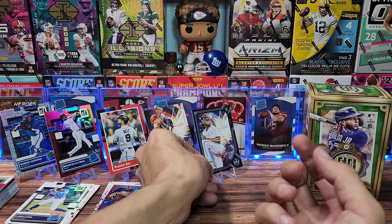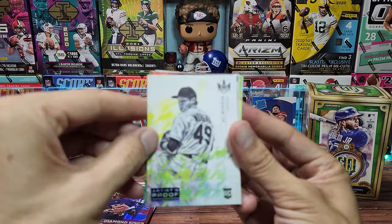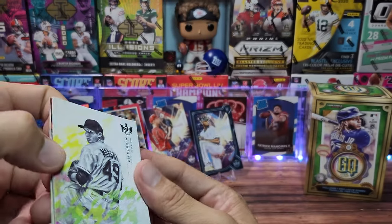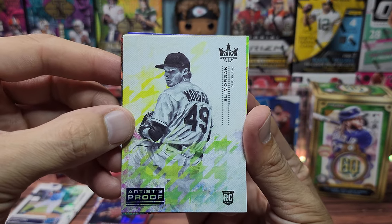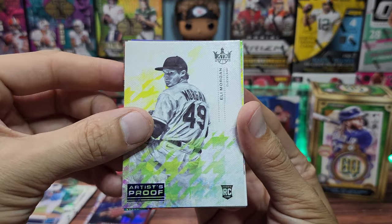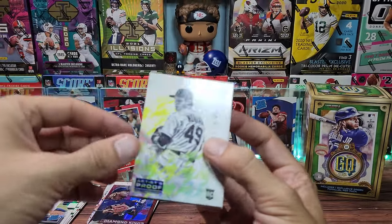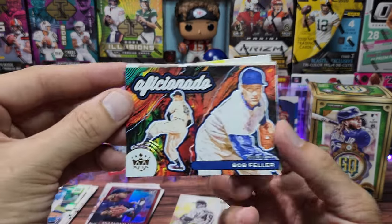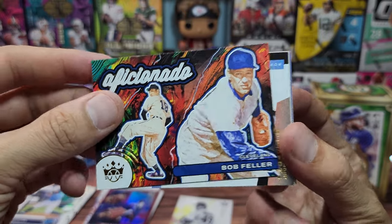He looks to be a pitcher. Here's Eli Morgan — the rookie — and it says 'Artist Proof' on it and it's blue, so maybe this is the blue artist proof. Clearly I am not an aficionado. Bob Feller — very throwback and interesting looking.